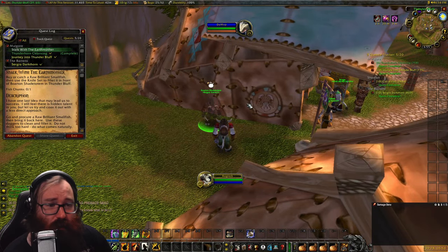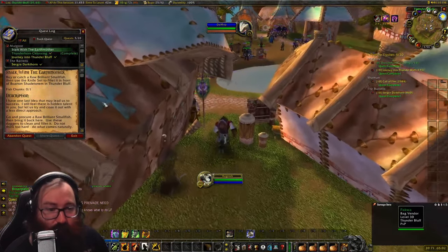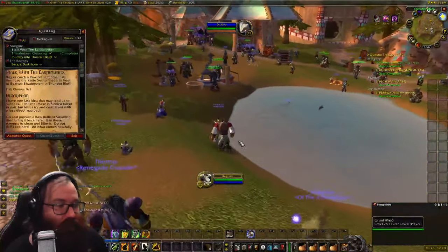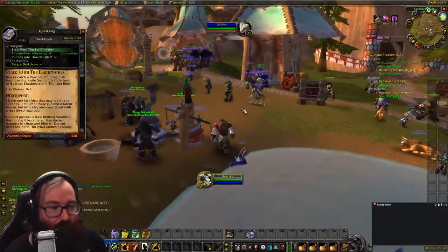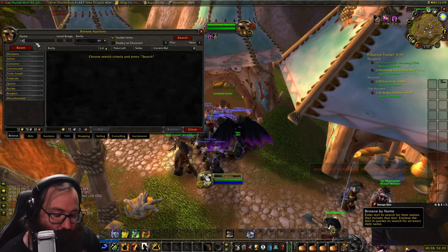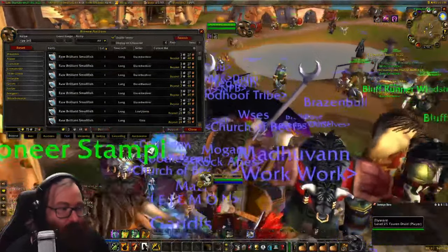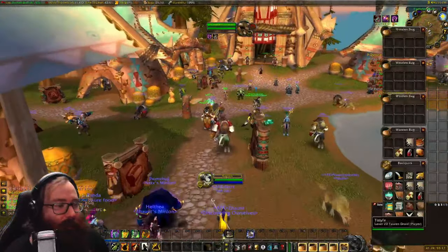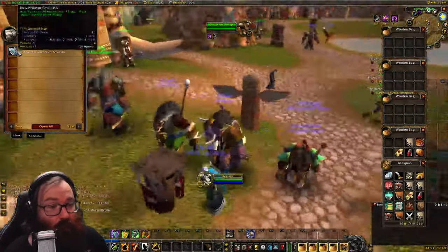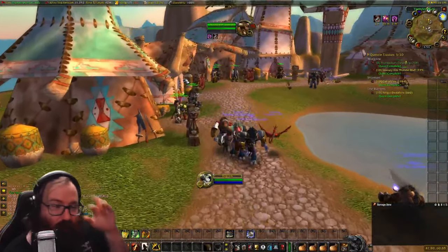After getting the harpy eggcorn items, come back and turn them in. The final step is to buy or catch a raw brilliant small fish and use the knife set to fillet it in front of the NPC. You can fish it right here in the pool, or just buy a raw brilliant small fish from a vendor for three silver.